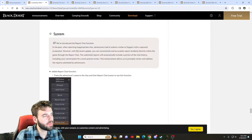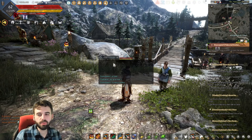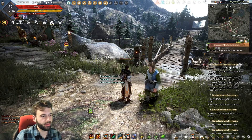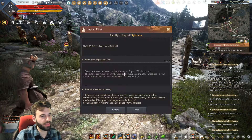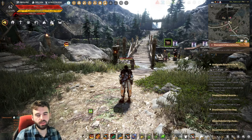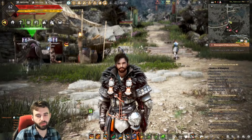Moving further into the patch notes, there's a change to where you can report people's chats. Using my own guild as a guinea pig — if I click on one of my members, I can hit the report chat function and type in why I'm reporting somebody. Pretty neat little function if you've been dealing with people in chat that are misbehaving.